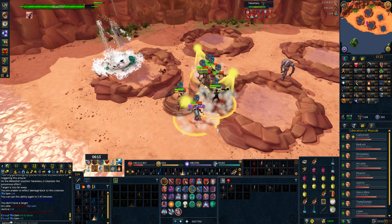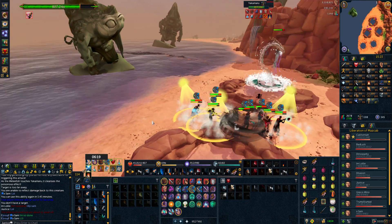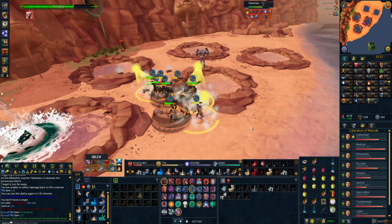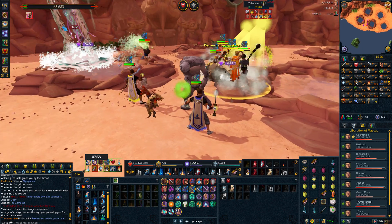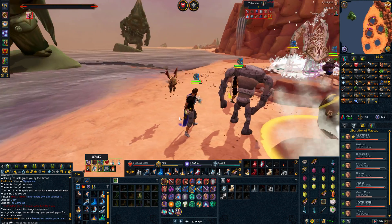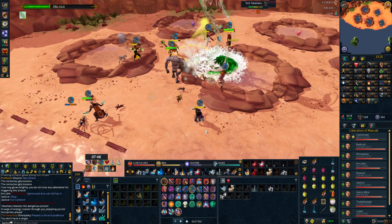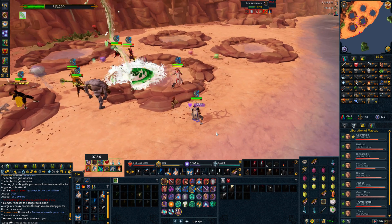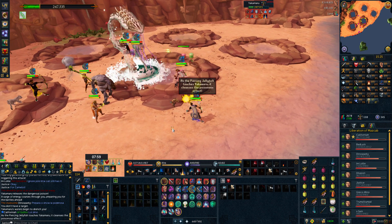They've reworked lots of different icons — items, gear, weapons, armor — the icons have all changed, and the textures within the game look very different too. It feels like a step forward. They've removed load times completely, which is pretty cool. This new NXT client is programmed in C++ and OpenGL.